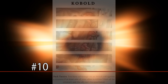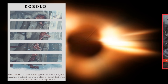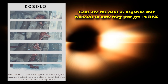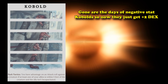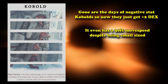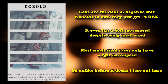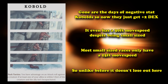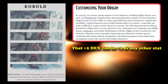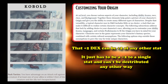At number 10, we have the Kobold from Volo's Guide to Monsters. The Kobold no longer has negative stats like it previously did, so its ability score increase is just a pure plus 2 Dexterity with no other negatives. It even has the full 30 feet of movement speed despite being a small size, whereas most small size races have only 25 feet.